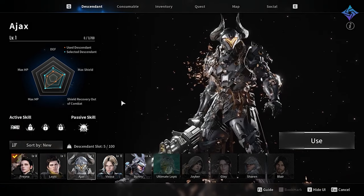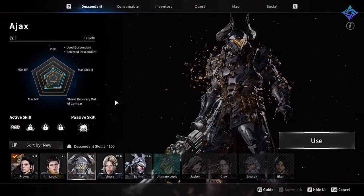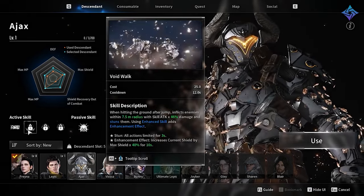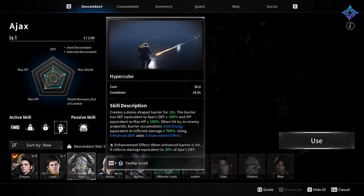Ajax is our tank. He's basically a void titan from Destiny. He can create shields to protect allies, and his passive allows him to accumulate void energy when he takes damage. Once his void energy hits a certain threshold, he consumes all of it to enhance his skills.